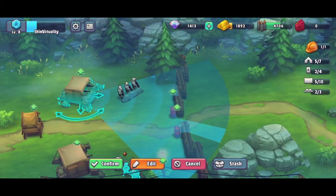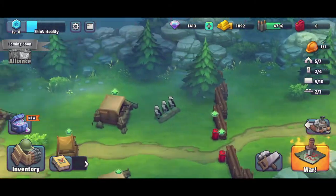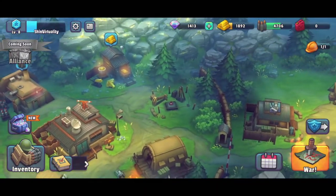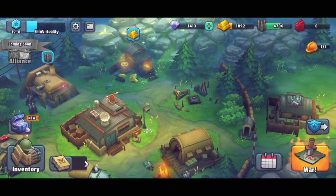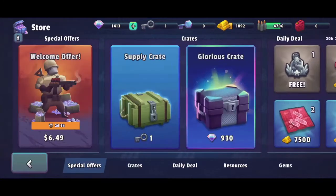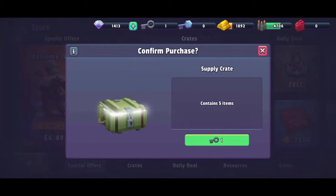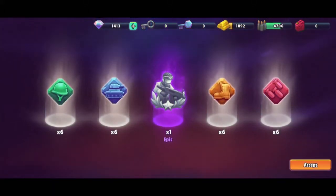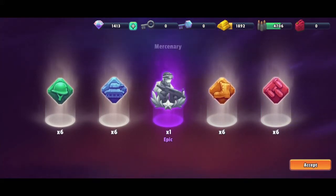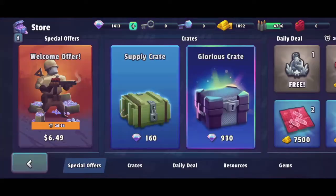Whenever you attack, you're attacking someone else's base. But before we go into the attack again, let's go into the store — we have a key to open a supply crate, and I'm hoping these crates will have some currencies we can use to get stuff upgraded. Contains five items, so let's use the key. We got a medal for leveling up that troop — the mercenary, which we do not have. You can pay premium currency to open your crates.